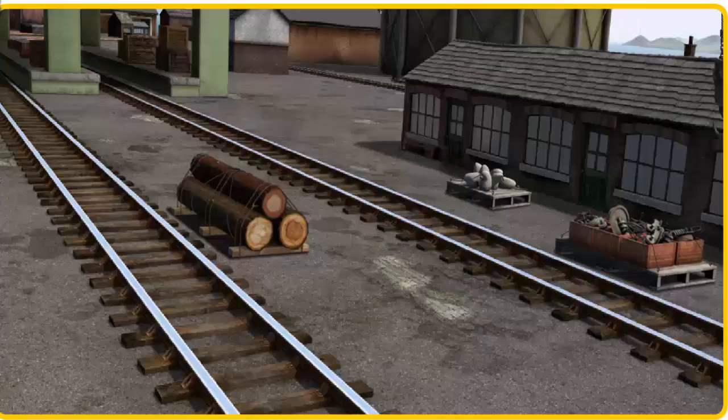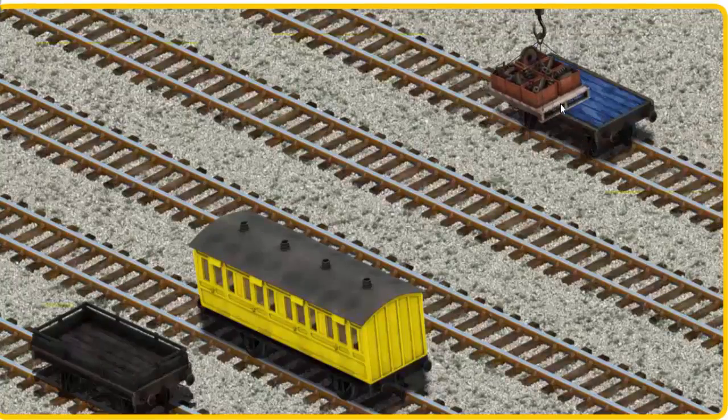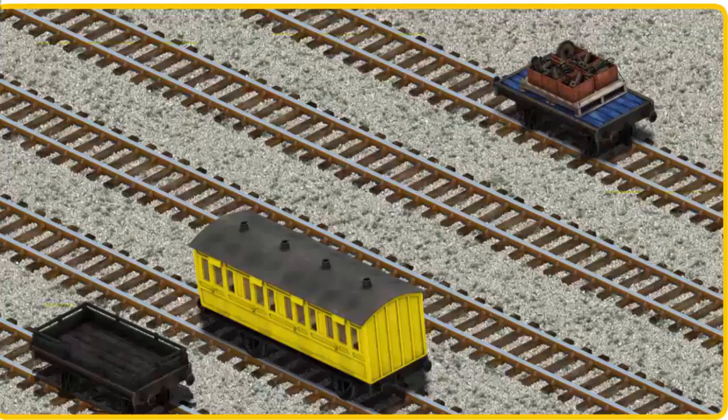Help Cranky find the engine parts. There you go. Let's lift and load. Now the cargo must be loaded. Help Cranky find the blue flatbed. That's it!